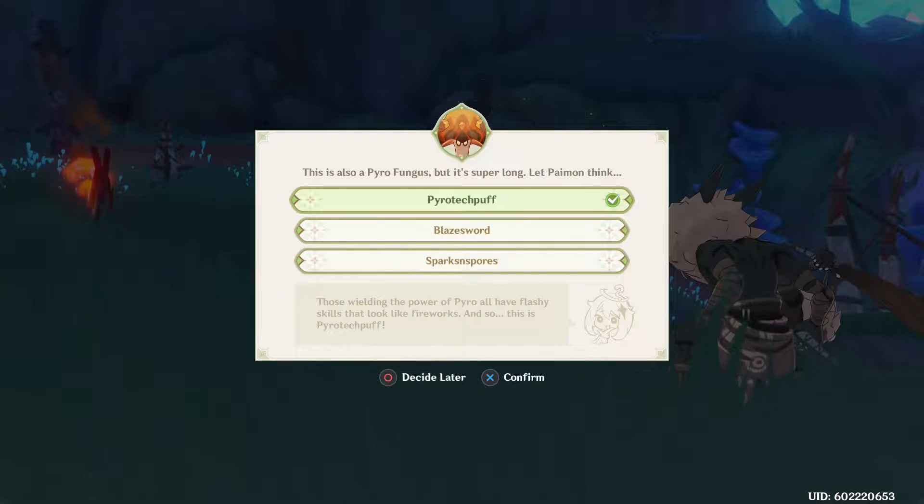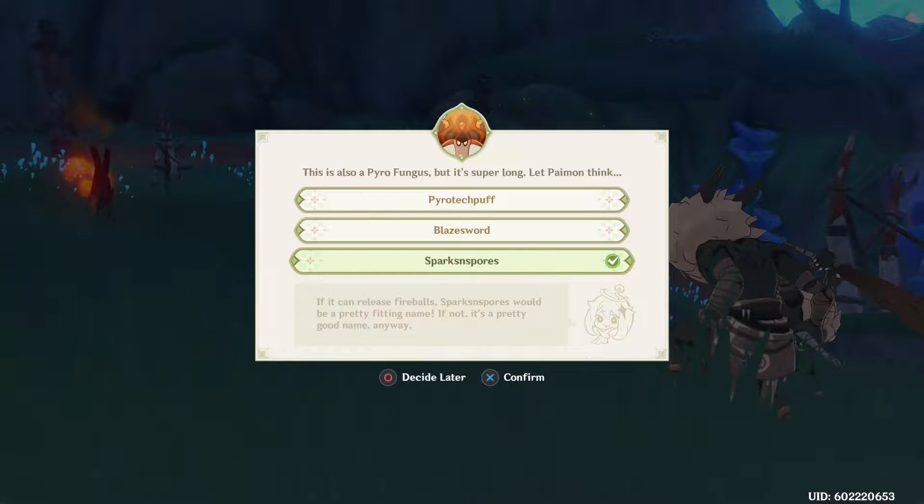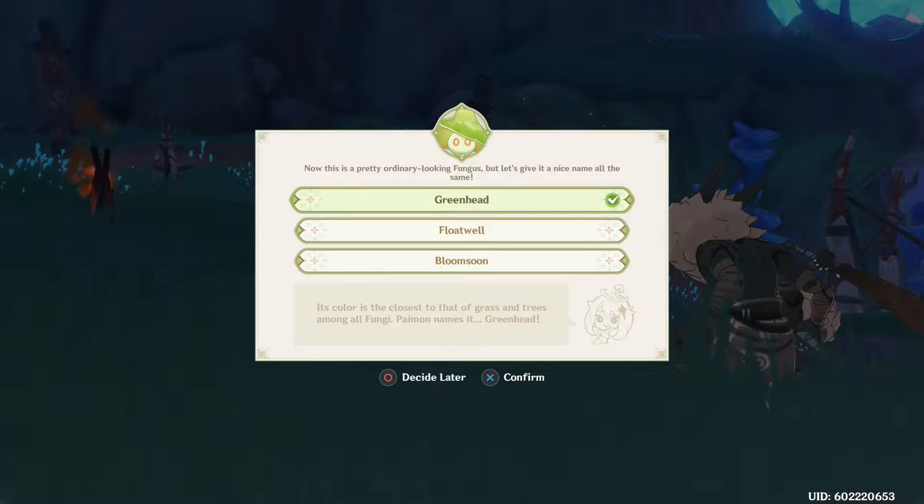This is also a pyro fungus. Paimon says: 'Those wielding the power of Pyro all have flashy skills that look like fireworks, so this is Pyrotec Puff. Paimon thinks if you grab its body and wield it as a sword you'd be unstoppable.' Well, 'Play Sword' sounds about right. There's another one — 'Sparks and Spores' — that's a pretty good name. I like it.